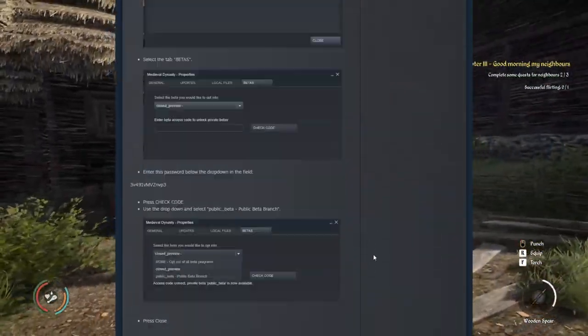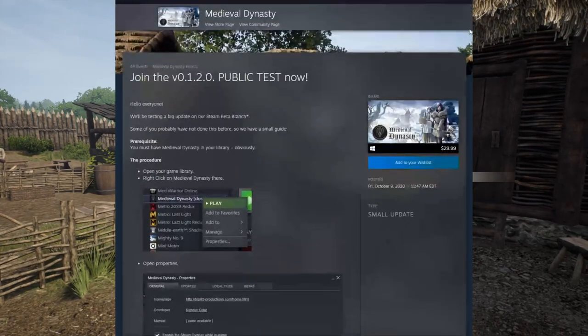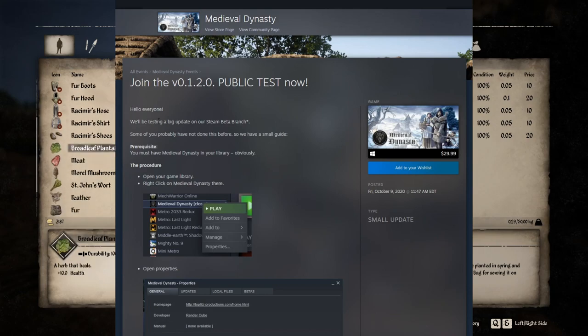I'm going to link this down below if you want to check it out, join the conversation. So, join the 1.2 public test now. Hello everyone, we'll be testing a big update on our Steam beta branch. Some of you probably have not done this before, so we have a small guide.